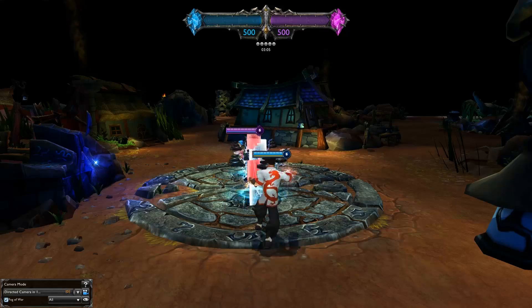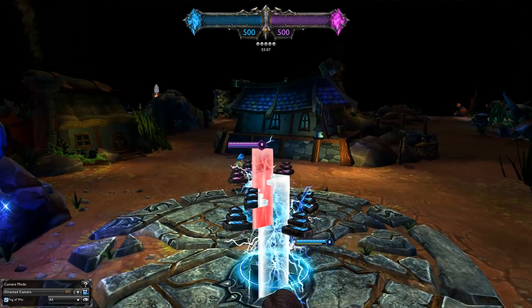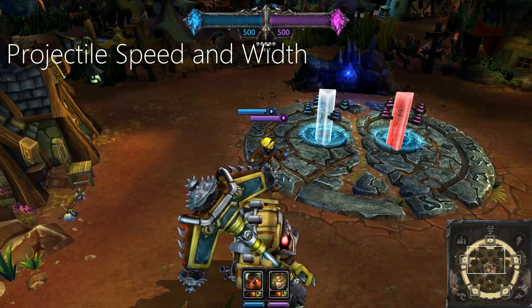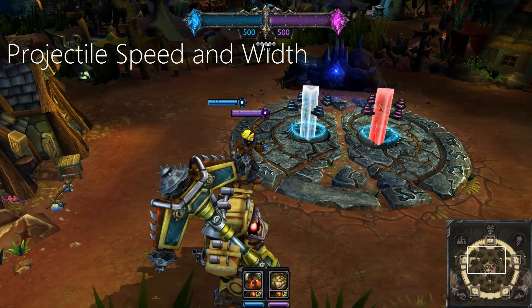There are several factors you have to keep in mind when aiming a skillshot. Firstly, there's projectile speed and width. Different skillshots travel at different speeds and have wider hitboxes.